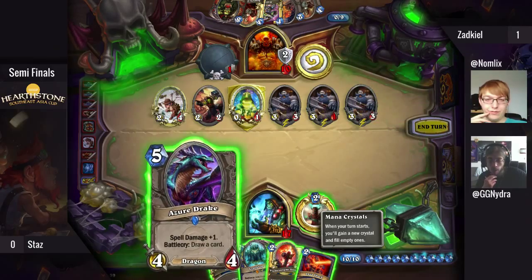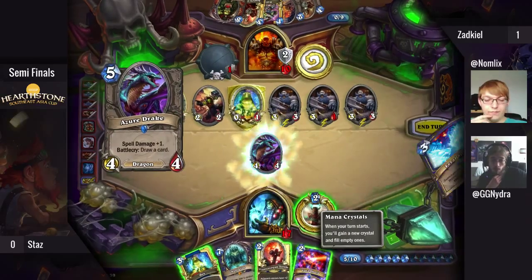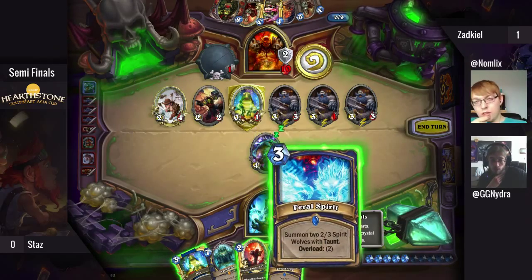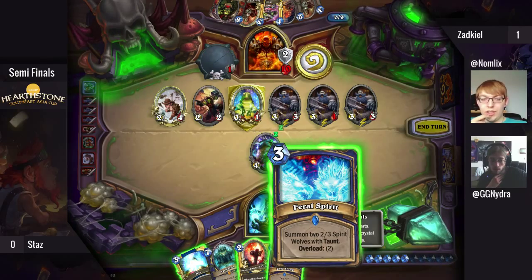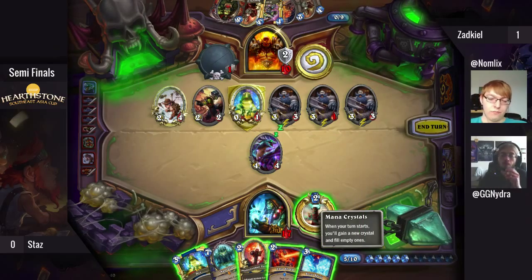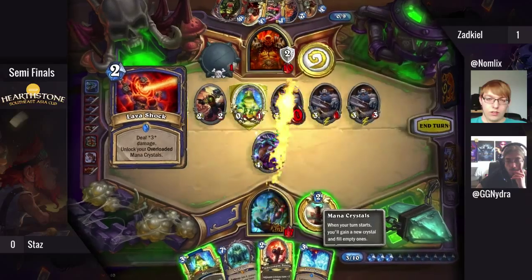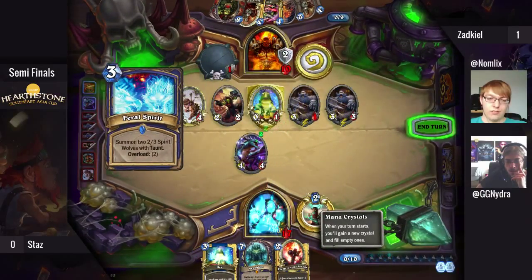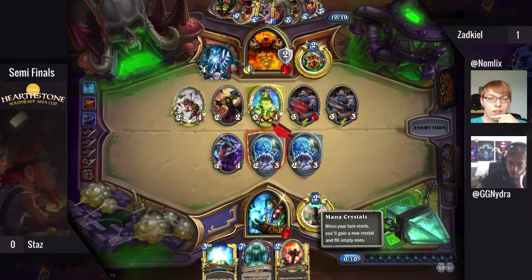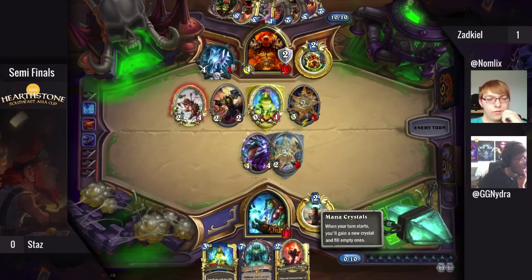A lot of shots is not it — he has to play Azure Drake and really hope for the board clear. If he doesn't get it, he's dead. The Feral Spirit will actually spawn more Patrons, and Grom is waiting for that. That seems like a misplay — yeah, this was a big misplay. He could've snuck in a Flametongue Totem. So this will be game, and Zadkiel goes up 2-0 looking like a favorite to take the series.